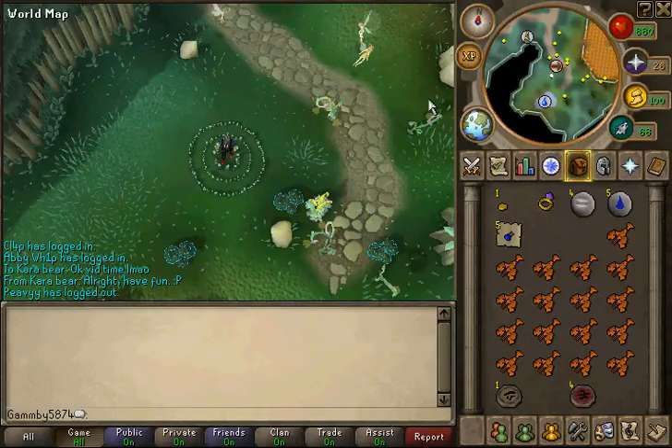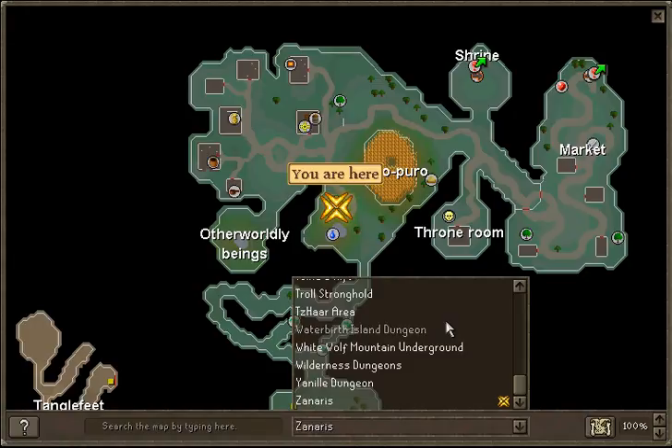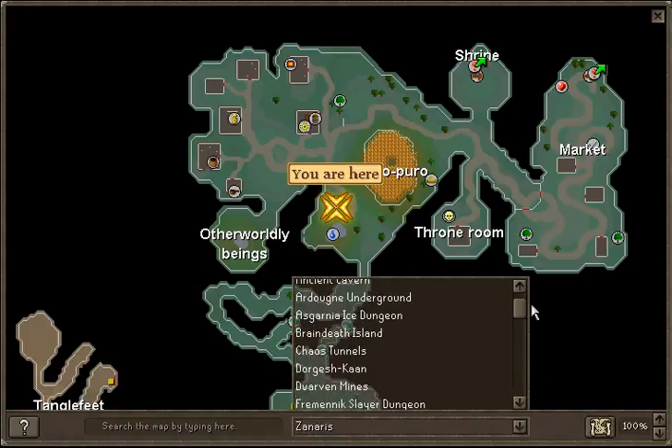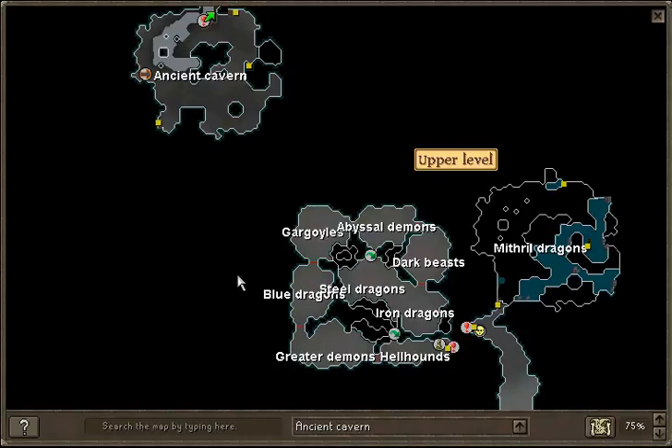If you don't have access to this, then you can use a Games Necklace, teleport to the Barbarian Outpost, and then run south and jump into the whirlpool. Another way is you could use a Ferocious Ring to teleport right to Kurdal, and then climb down the steps and run.